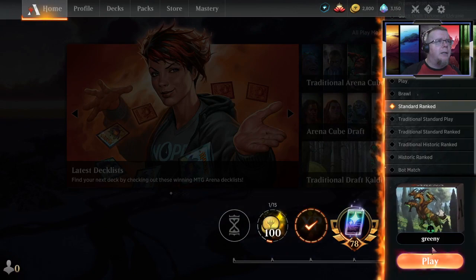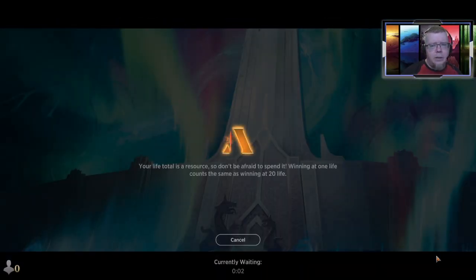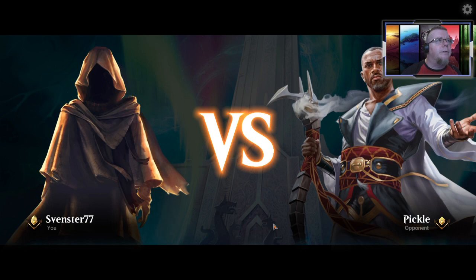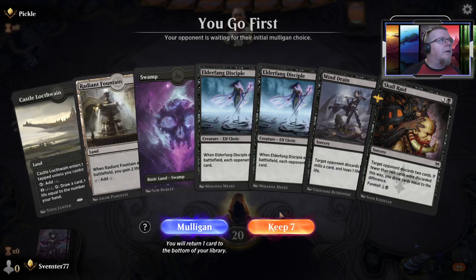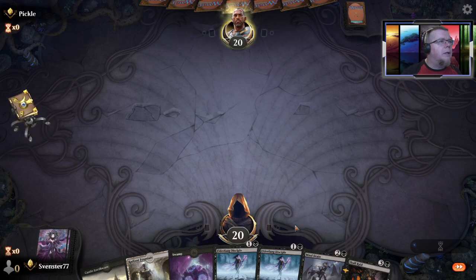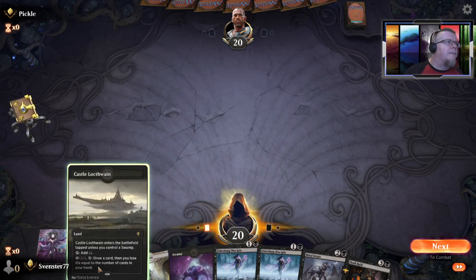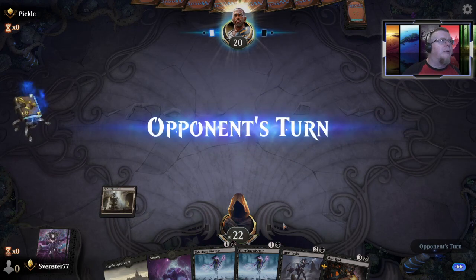Looking for that second win of the day. Let's go with the discard deck — it doesn't have a very good win chance, only about 30 percent, but after all the discard and destruction happening to me it'll be cathartic to do a little bit back. I'm keeping this hand absolutely — I can play everything here with the lands I have. Starting by throwing this out, keeping them guessing what I'm playing.